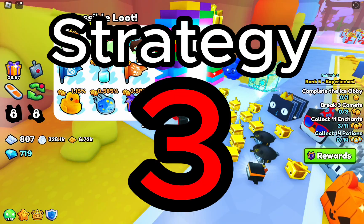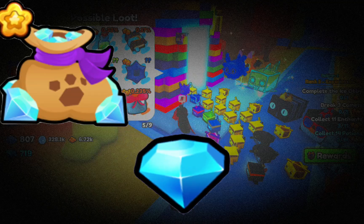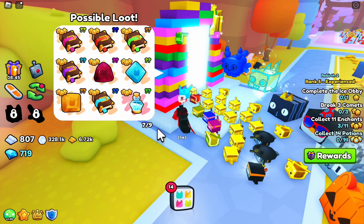Strategy number three is earning the rewards through various obbies. Their prize pools usually include diamond loot bags, diamond enchants and potions, along with countless other useful items for diamond farming. Let's see what I get from completing the obby to show you guys.